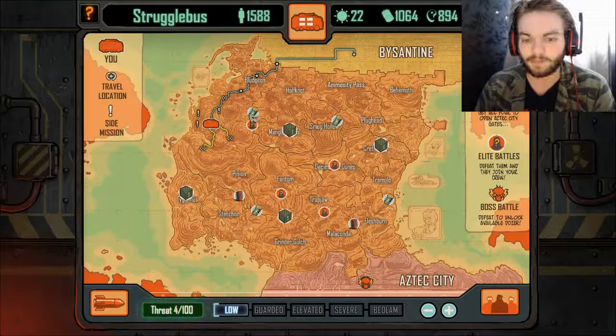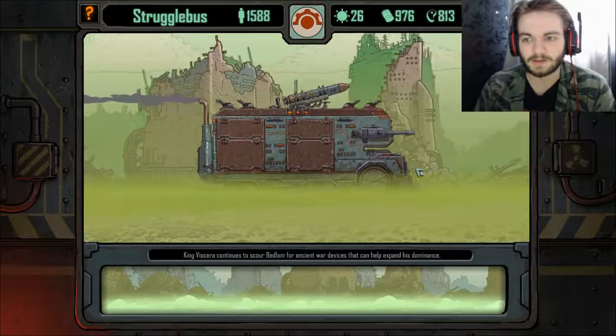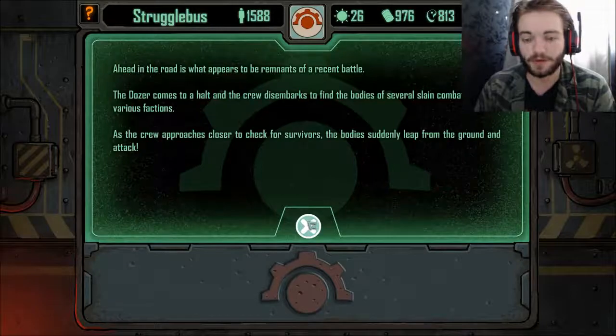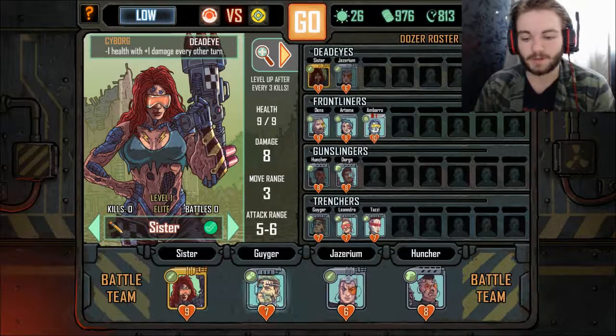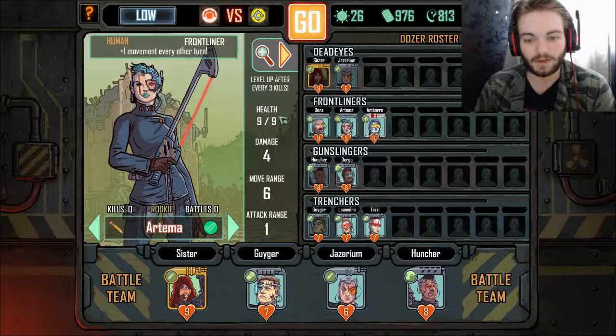I really want to fight that elite but I'm not sure how to get to him. We are running quite low on supplies. We find a recent battle scene, and as the crew approaches, the bodies suddenly leap from the ground and attack. So we are now onto our first battle. We've got a ton of crew members with health stats, damage stats, move range, and attack range — very helpful for knowing what each of them can do.